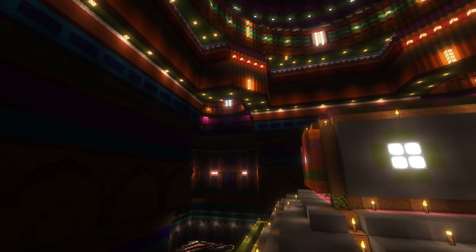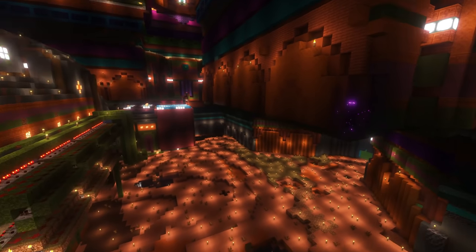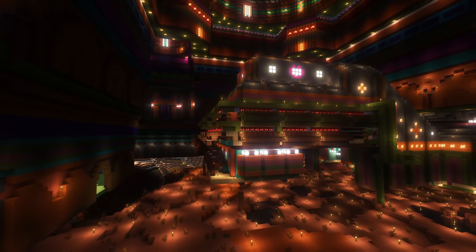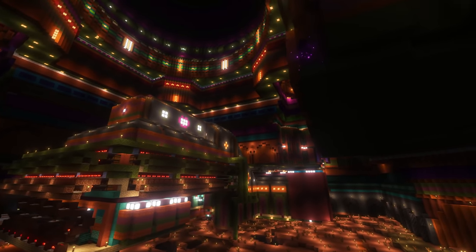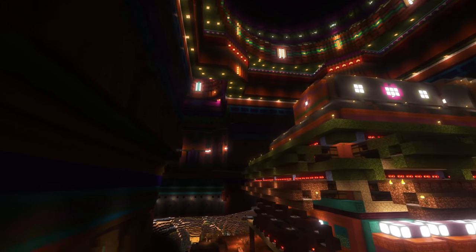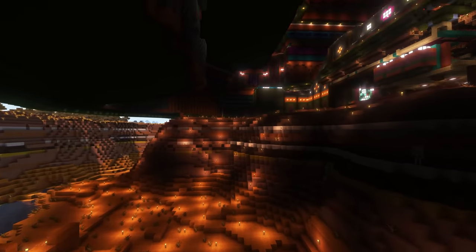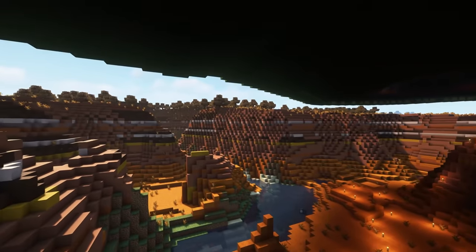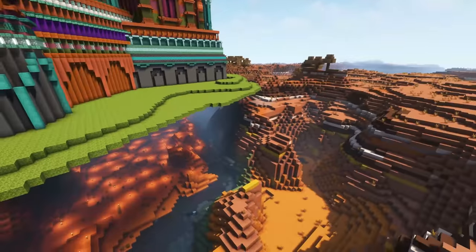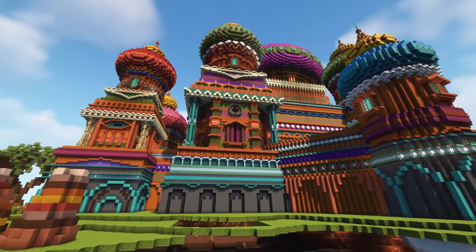The inside also looks incredibly cool with the shaders on. If you're interested in this shader pack, it's the Complementary Shaders — basically the only ones I use. Makes everything look so cool, especially all the lighting on the inside of this huge base. A lot of this base didn't get finished — it was absolutely massive and the season was coming to an end, so he didn't want to fill up the inside or finish the terraforming on the back, which is totally understandable given the scale.